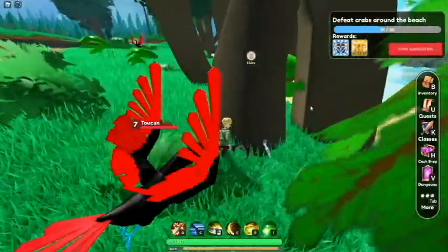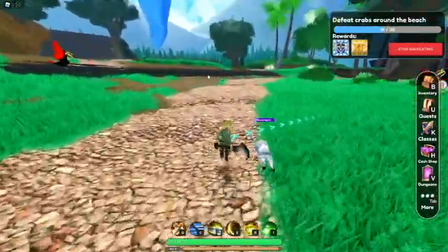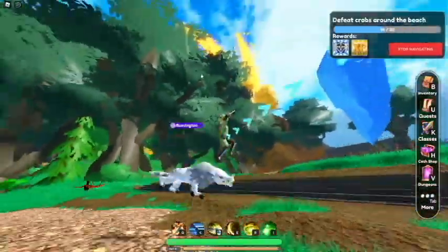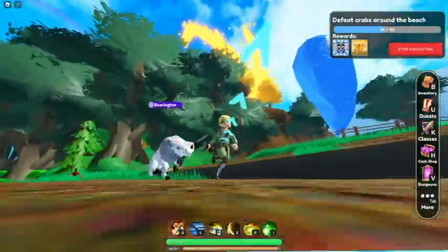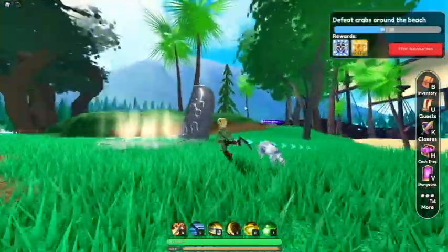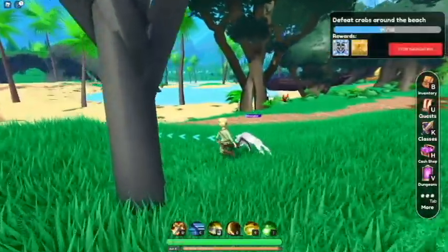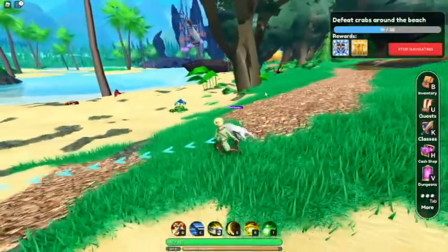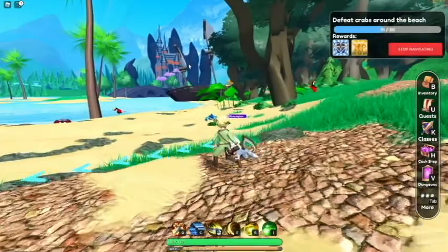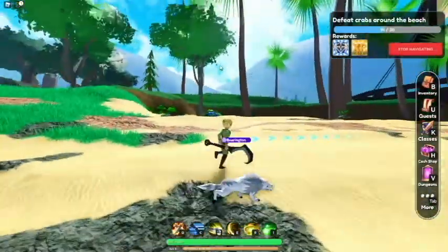Defeat crabs — okay, we have to kill some more crabs. There's the waystone that we're going to go grab real quick, because that'll be useful for the traveling times. I don't want to keep running everywhere. That castle looks pretty cool — it looks like there's a hand holding it as well.